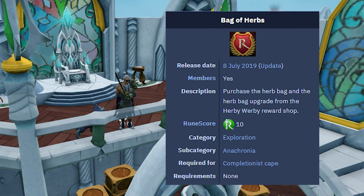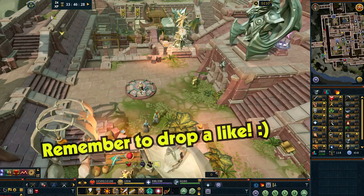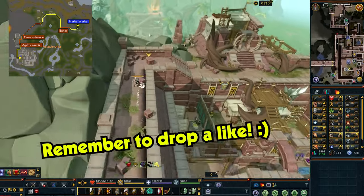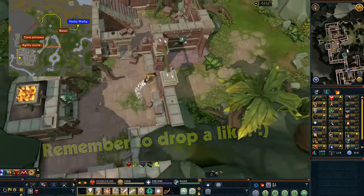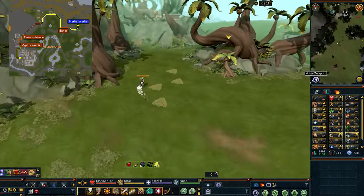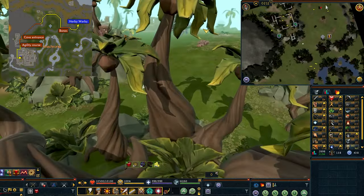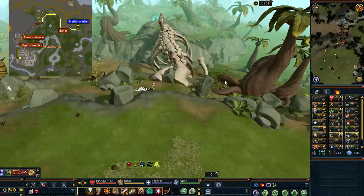First things first, it's Anachronia, so you'll teleport there using the lodestone. I'll be showing you a sped-up version of the run over there — you can use the agility course heading north, or you can head northeast through the different Big Game Hunter areas, really whatever you prefer.